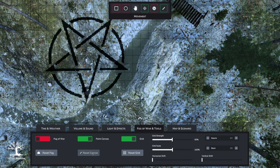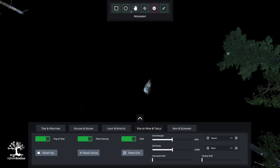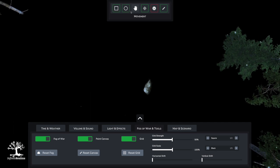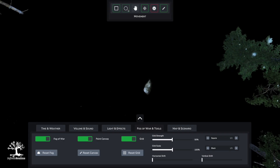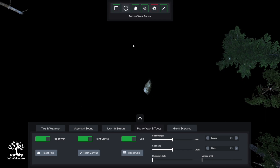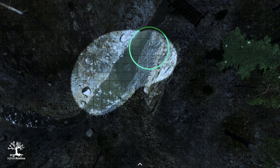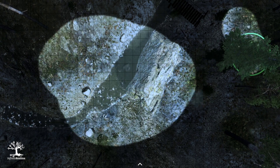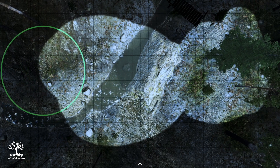Once you get back to combat you can activate the canvas again, or rub away what you don't need. I'll activate it again, then reset the canvas — that will wipe the whole canvas. Now I'll activate the Fog of War. Nothing new with the Fog of War tools themselves, but the two brush types are now included in the new toolbar up here. We have the Fog of War brush — you hold the left mouse button and clear any areas you want to clear, and with the right mouse button you can cover them again.